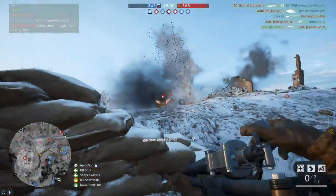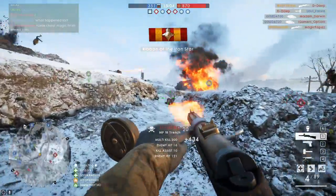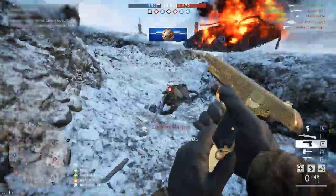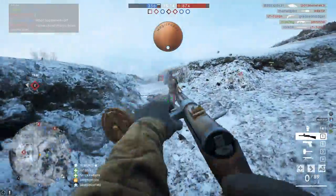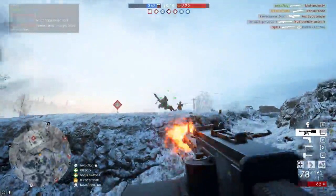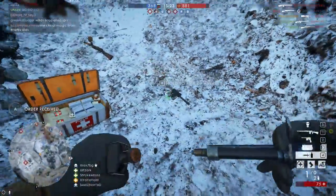Hi guys, it's Matthias. In today's video I'd like to talk about something that's normally quite overlooked but is actually a very important feature, at least in my opinion, in a game such as Battlefield 1. This actually applies to basically any first-person shooter out there. What I'm talking about is the color and customization of the crosshair — specifically the color and nuance.